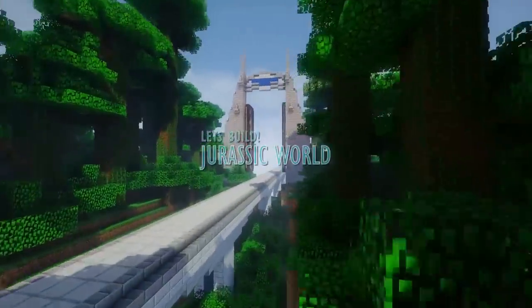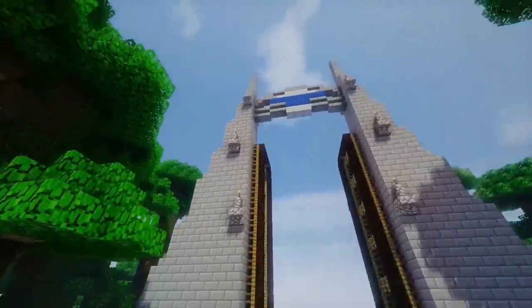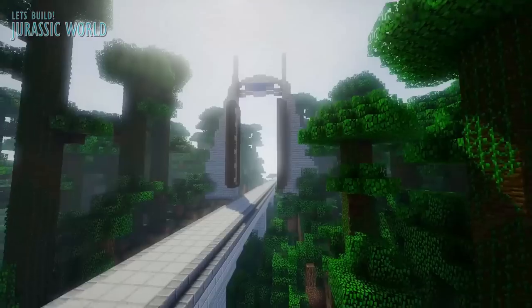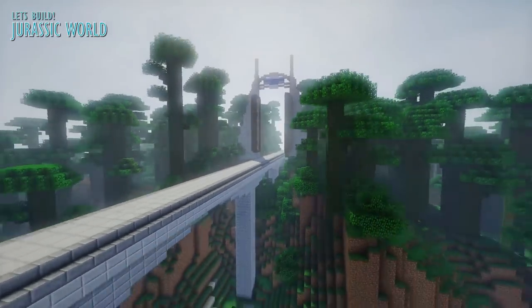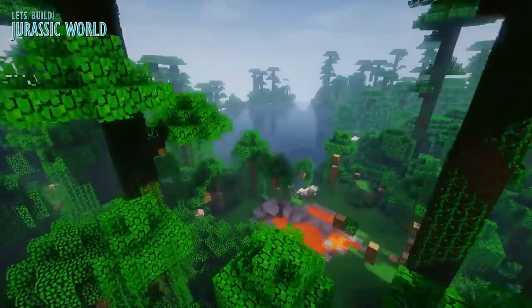Welcome guys to a brand new episode of Let's Build Jurassic World. In this episode, we are building the grand entrance to the Jurassic World theme park and building this huge monorail track that will run over the Mosasaur Lagoon. So guys, let's begin.